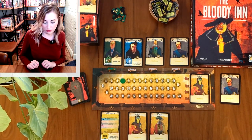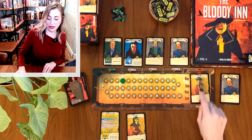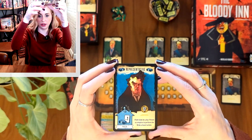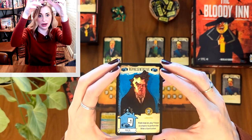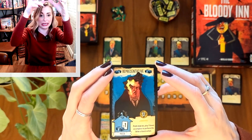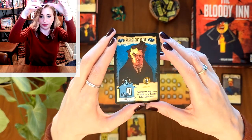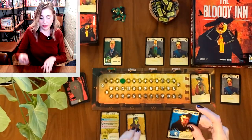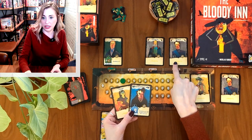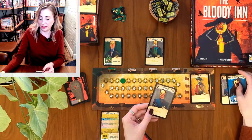I have these two peasants, so for one action I'm going to spend one peasant and go back to the bistro to bribe this representative. The representative has an affinity for bribing — any time I want to use him to bribe, I don't have to discard his card. He likes bribing people, will do it any day I pay him a franc at the end of the round, and he is loyal so he stays in my hand as an accomplice.